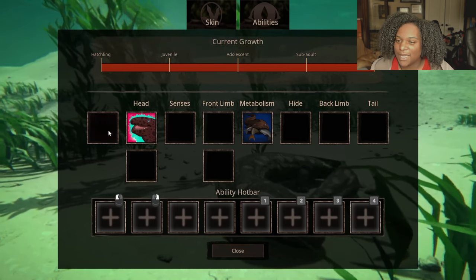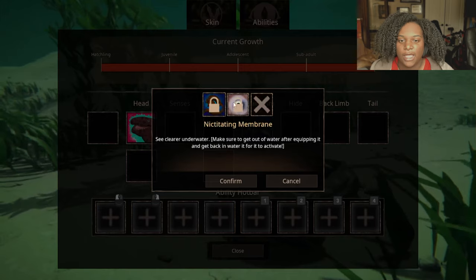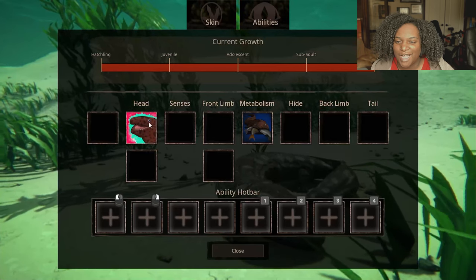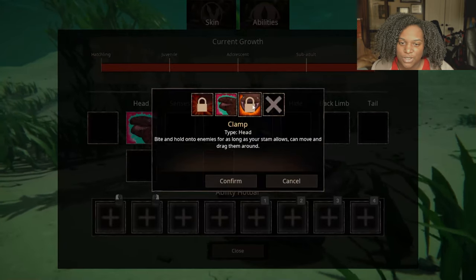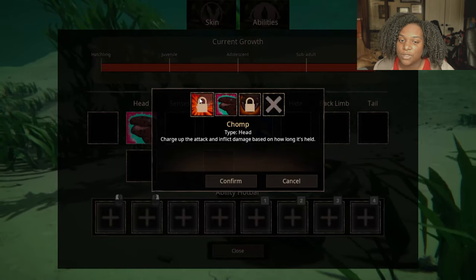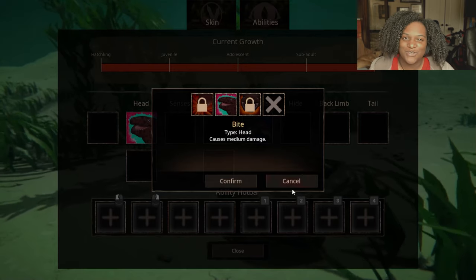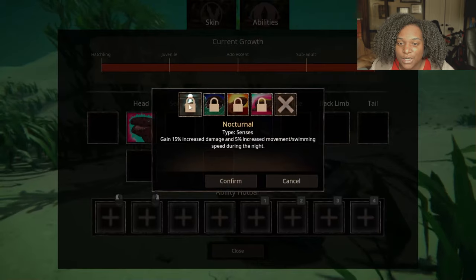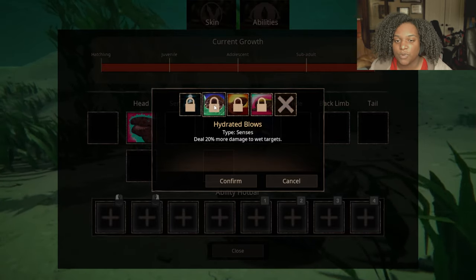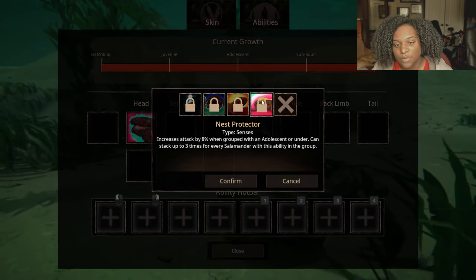Let's check out the abilities. We have an extra senses slot. First, Nimble increases all turn radius by fifteen percent. Then Nictating Membrane — see clearer underwater, make sure to get out of water after equipping and get back in for it to activate. Bite causes medium damage, clamp bites and holds on to enemies as long as your stamina allows, and you can move and drag them. Chomp charges up the attack and inflicts damage based on how long it's held. Senses: Nocturnal gains fifteen percent increased damage and five percent movement speed at night. Hydrated: blows deal twenty percent more damage to wet targets. Lone Salamander gives ten armor increase and increased maneuverability when not in a group. Nest Protector increases attack by eight percent when grouped with an adolescent or younger.